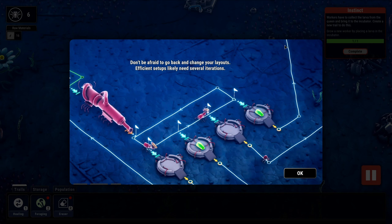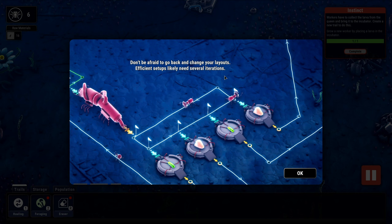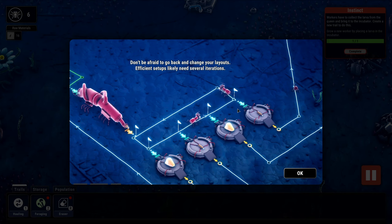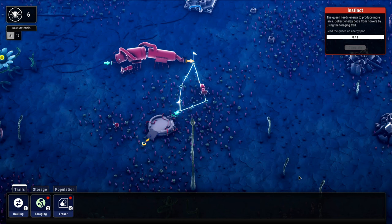Next in the tutorial: don't be afraid to go back and change your layout — sufficient setups likely need several iterations. That's often the case. And check this out — these guys are walking by four different incubators and I guess they'll just drop off at the first available one.